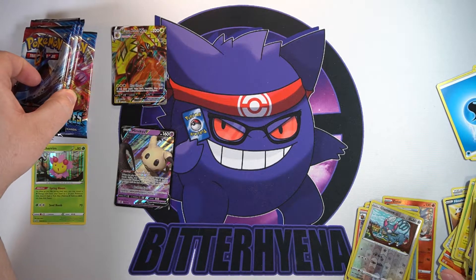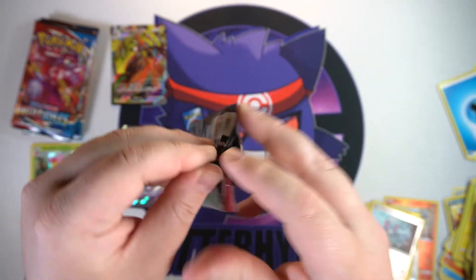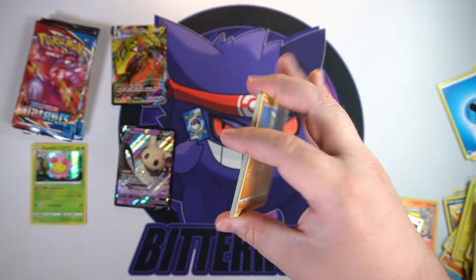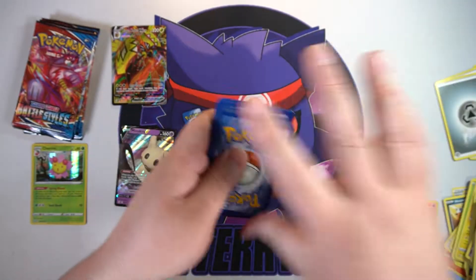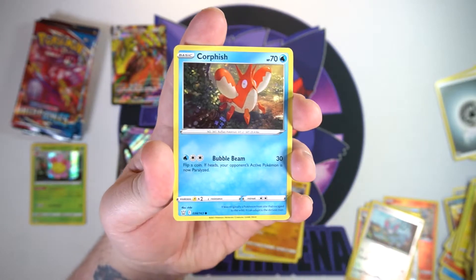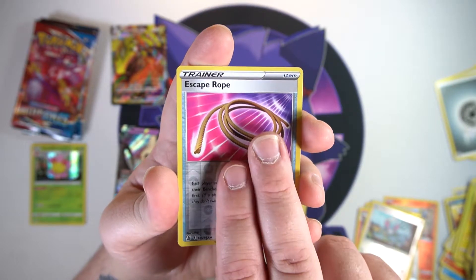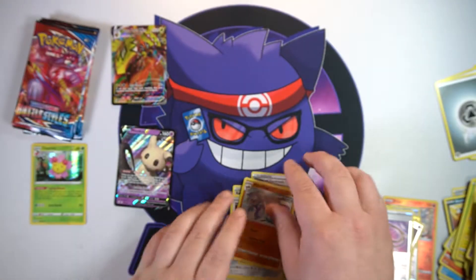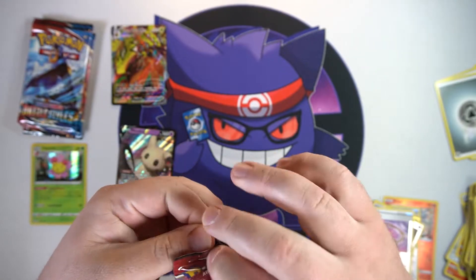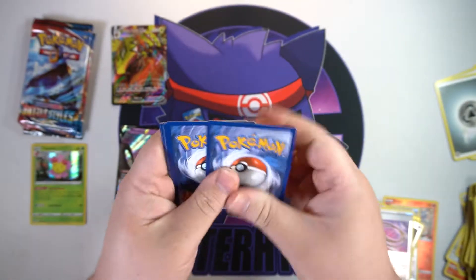We are down to five packs and still nothing crazy. Have I potentially put all of these pools into the last video? Good lord. There is your code. We've got a Tower of Darkness, Korrina's Focus, a Kricketune, a Timbur, a Corphish, a Cacnea, another Mawile - that's a reverse Escape Rope. And on the end... an Incineroar. Still nothing man. This box better start kicking in here soon. Just give me one really good pull - it's all in one.